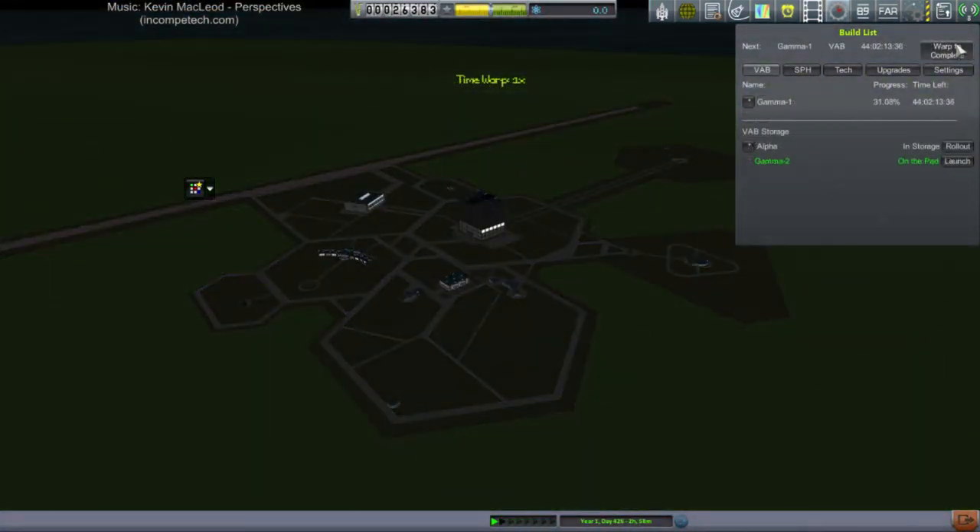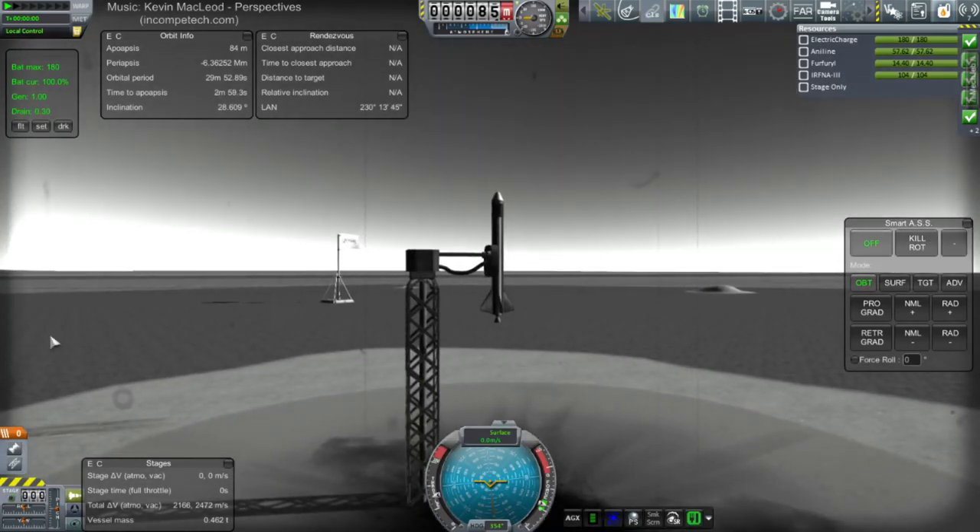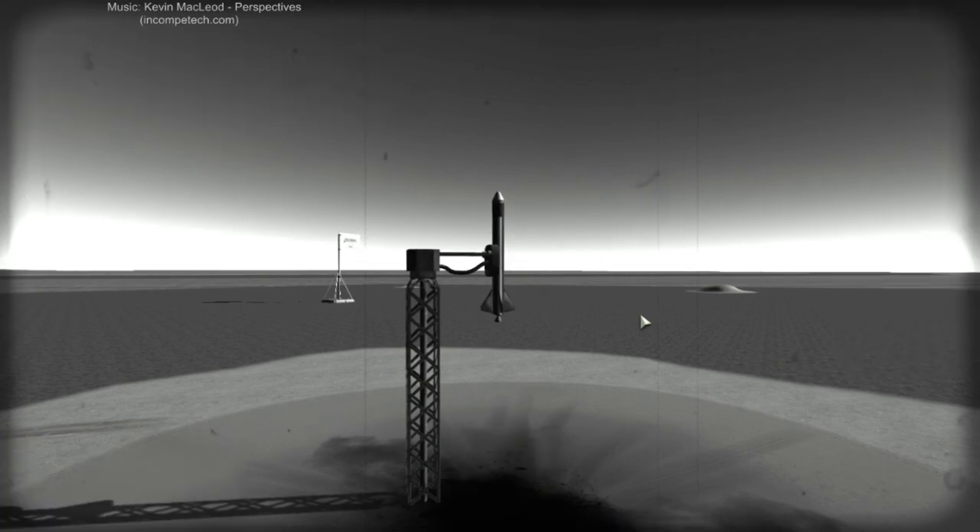That's the ticket. Maybe we should get some quick science somehow — we haven't gotten any science yet. Okay, it is the small one so high thrust-to-weight ratio with fins. Here we go. I don't need to stage so I'll keep the UI off.